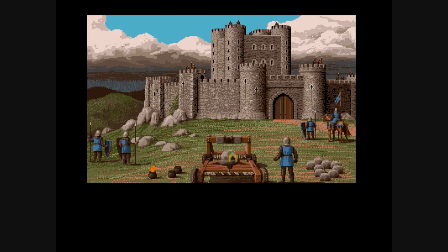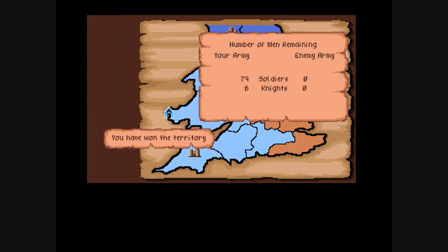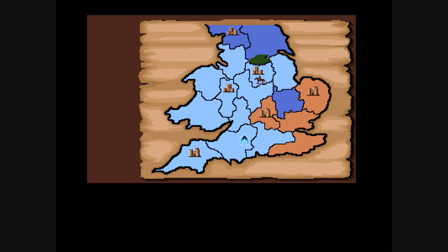Sometimes this involves a really neat catapult scene. The idea is that you very carefully use this catapult — you need a very delicate hand on the mouse to destroy the wall far enough down for your men to enter. And here you can see how quickly these battles play out. It's just a numbers game: who has more troops basically determines the result of those battles.